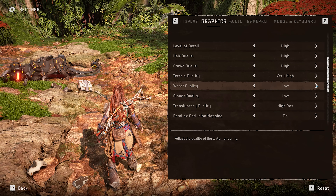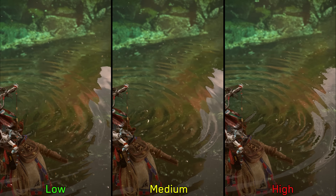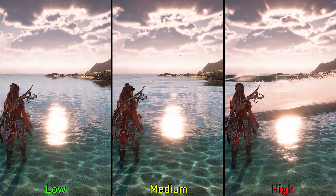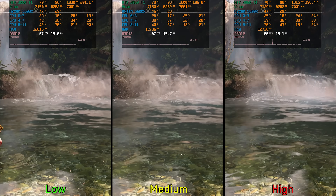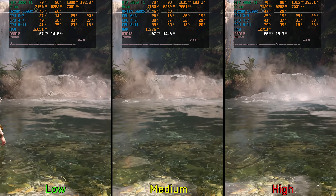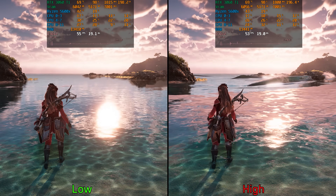Next we have water quality, which primarily controls the quality of water simulation effects. High increases the fluidity and update rate of ripples, and low or medium disables waves at shores. Even in intensive scenes, there is no significant performance impact when going to high. I recommend high water quality.